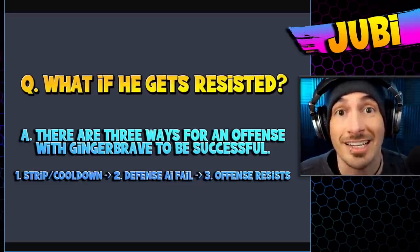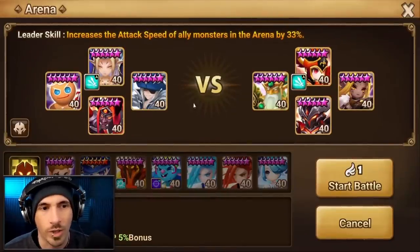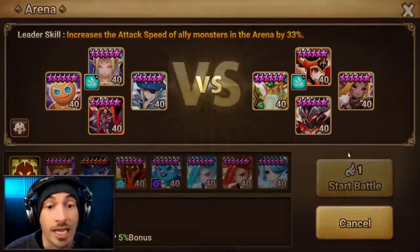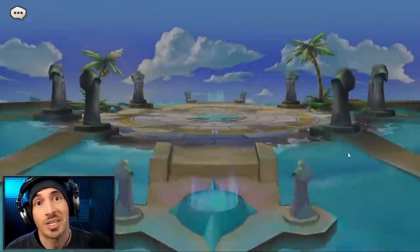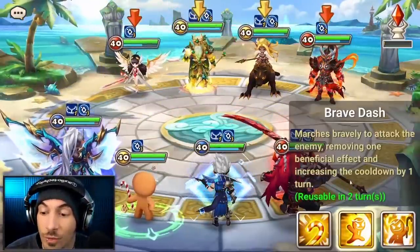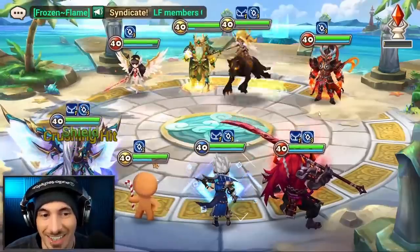Let's test it out. We're taking in a 33 speed lead and a Ginger Brave against a Triton — it's going to be super fast. We actually don't even need a 33 speed lead because he's got 140 base speed. Watch — he resists. There we go. Perfect example.